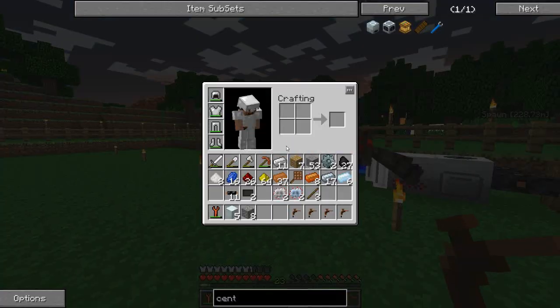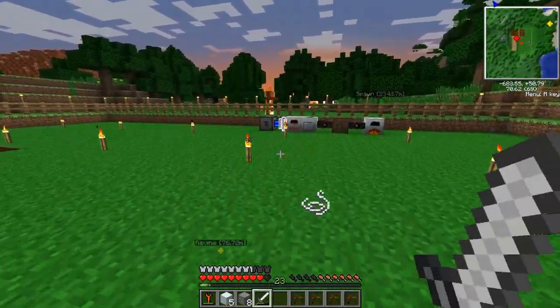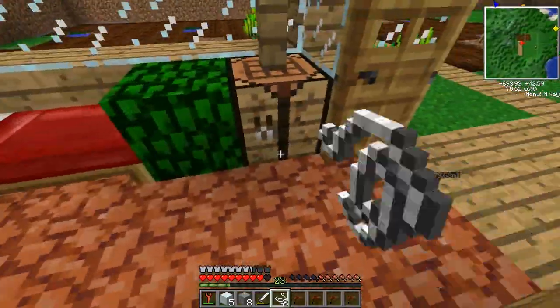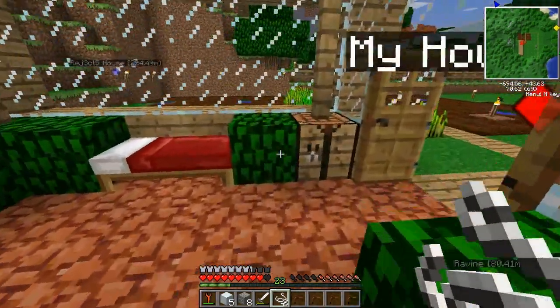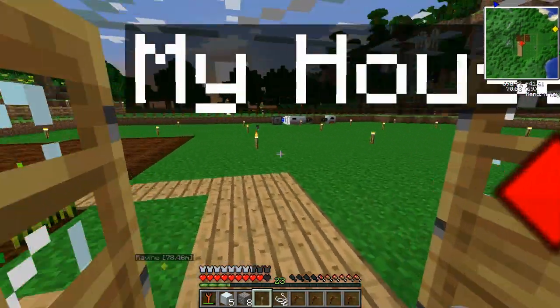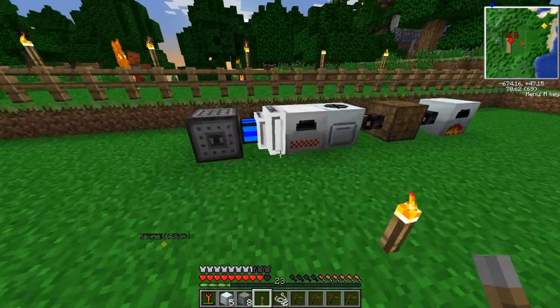Oh no - not good. I don't even know how he got over that fence. Oh yeah, spiders can climb and stuff. Anyway, I forgot - I need cobblestone, so I need to make a lever. So like that - one lever. And now we can use the lever to power this.